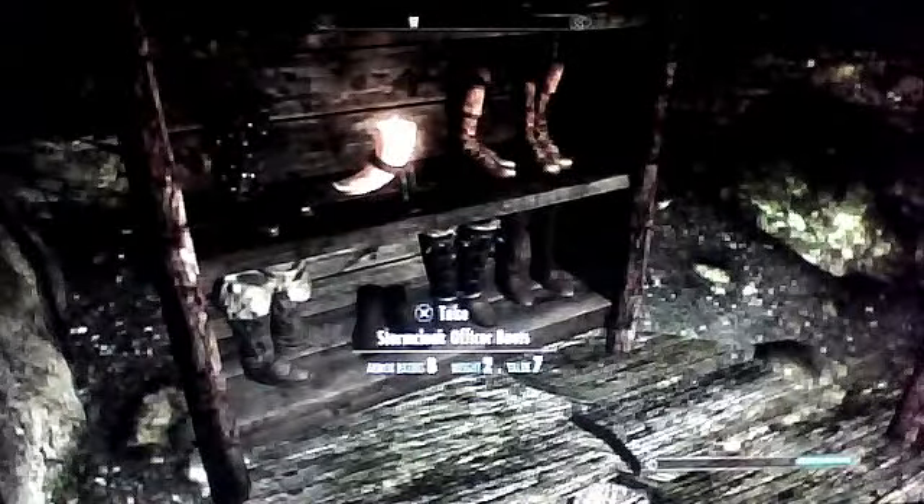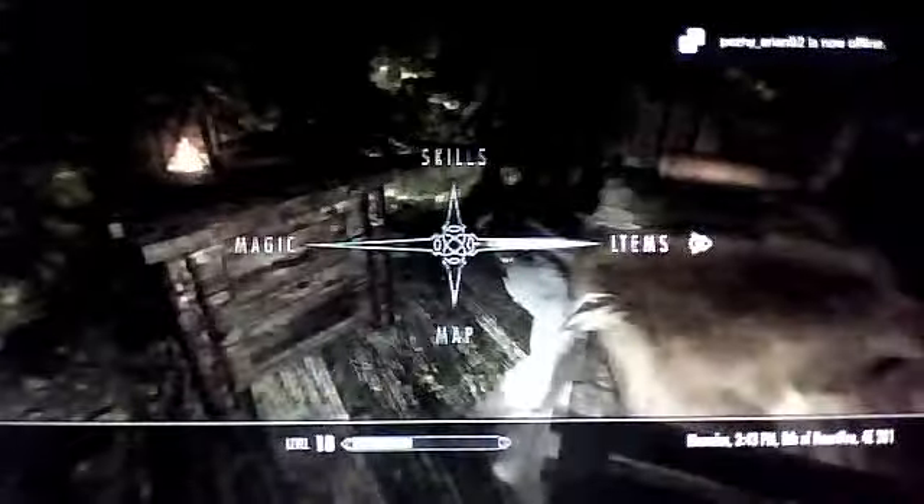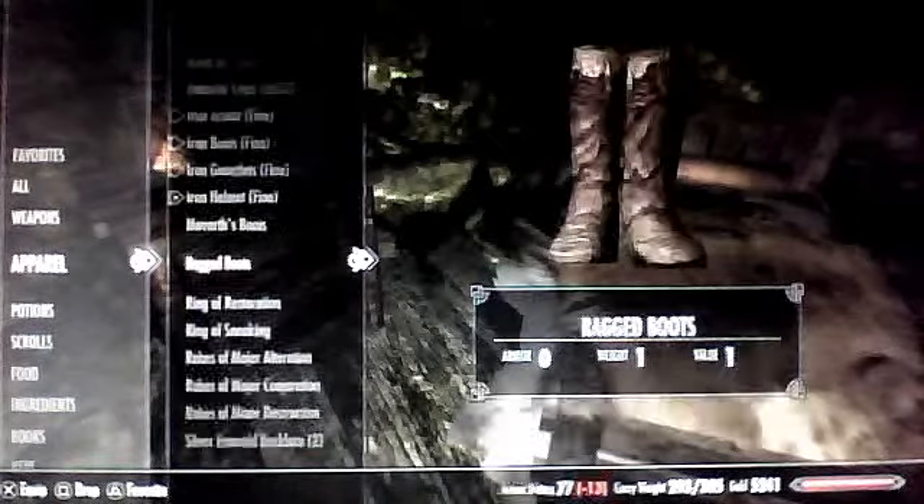Anyway, we've almost found the boots now. Over here there is also a selection of different boots — like some stone officer boots you might want to take, because they're quite nice. But Movarth's boots are right here by the bed and by the end table. They look exactly like the hide boots.